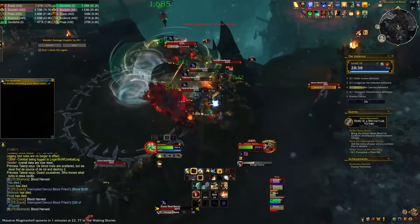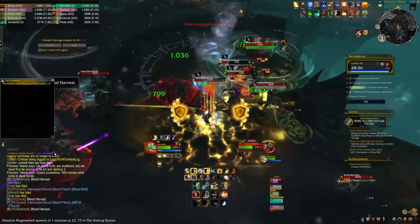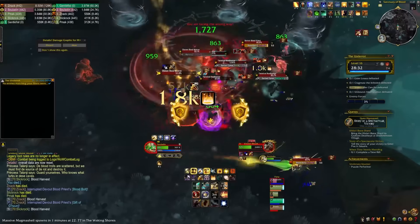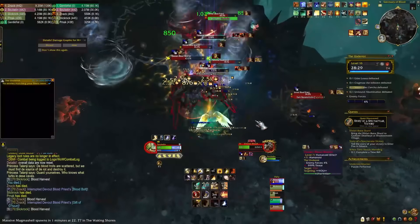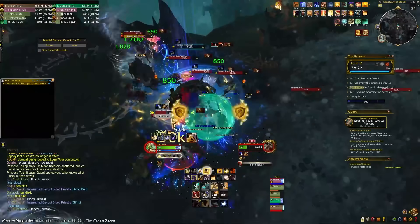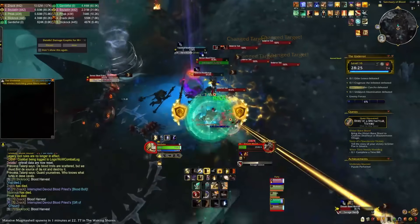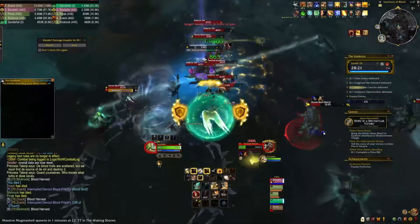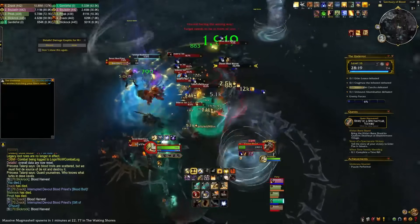South Shore vs. Tarren Mill is the brawl for this week. Over in Mythic Plus world, the affixes are Fortified, Afflicted, and Raging, which should make it a push week. Classes capable of cleansing should have their fingers at the ready, while the rest of us have nothing to worry about — unless you're in a group of all rogues, but then I'd blame whoever put the group together.